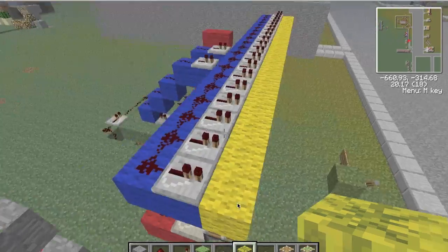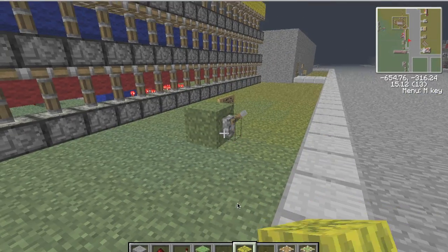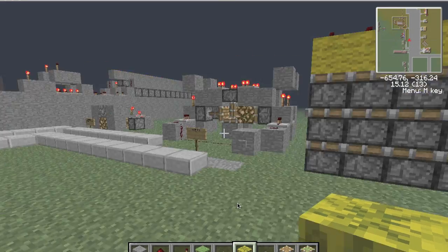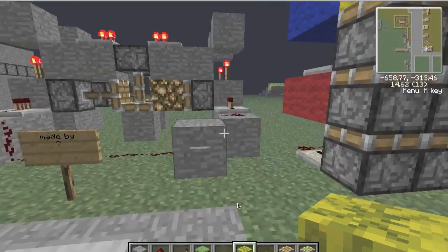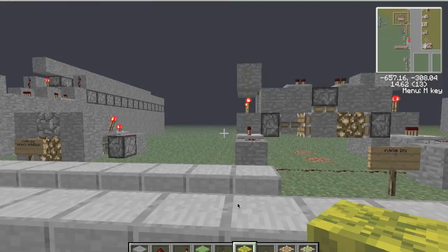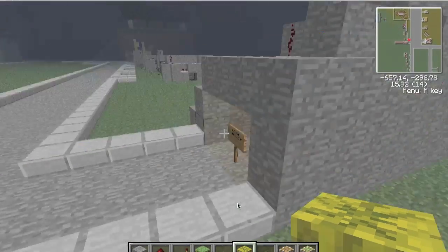Now we get to this — it's a stackable thing, and you can use it in a lot of ways to make a bridge or something. I'll show you that later. I don't know who made that by the way, I can't find it. These are block switches — this is a block switch on this side.